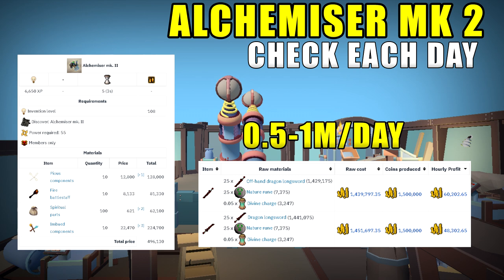In order to use the Alchemizer, you need both Divine Charges and Nature Runes to complete the alching process. If you have the previous Alchemizer, you'd also need Fire Runes, but for those who have managed to get the Alchemizer Mark 2, you can earn more profit and you don't need the Fire Runes either.